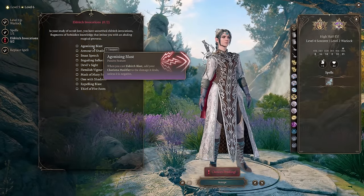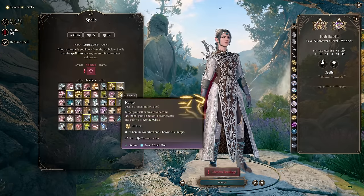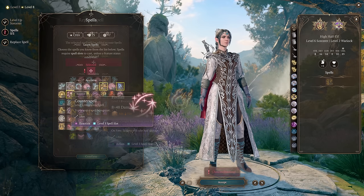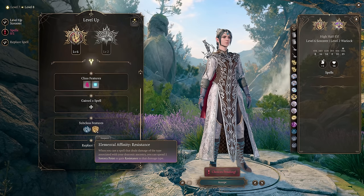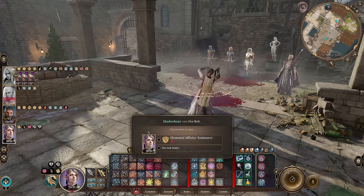At level 2 Warlock, our Eldritch Invocations will be Agonizing Blast and Devil's Sight. Our next two levels will both go into Sorcerer to obtain Haste, Fireball, Counterspell, and Elemental Affinity Resistance. To activate this Resistance, all you have to do is cast a Firebolt and it will last until Long Rest.